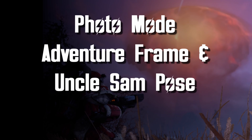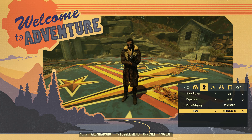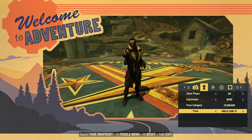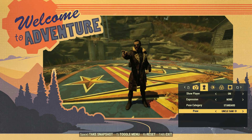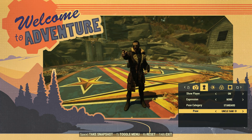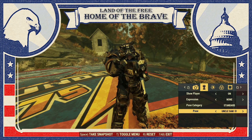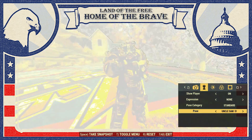I'm now going to show off the two Photo Mode rewards at the same time. Here is the Adventure Photo Mode frame and the Uncle Sam pose. The frame is okay, but I really like the Uncle Sam pose. Don't be surprised if you see me use it in future videos. Let's see how the pose looks in Power Armor. The Brotherhood wants you!